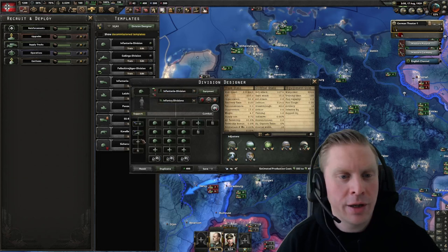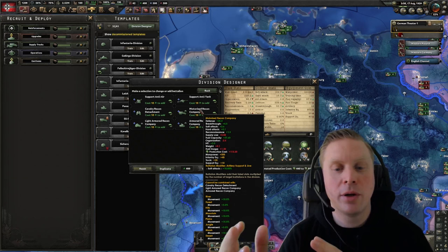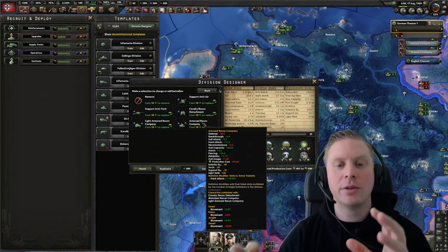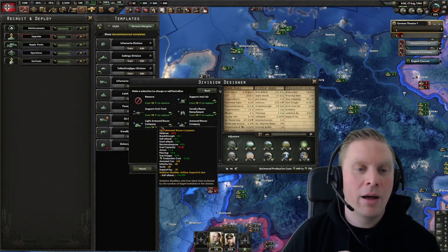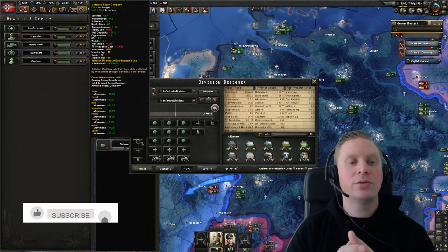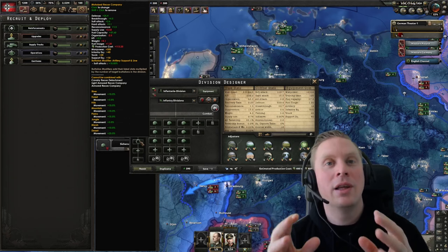Another really important way to get extra movement speed is using a motorized recon company. As you see, you get movement bonuses in different terrains — in plains this motorized recon company gives 15 extra movement, and 10 extra movement through rivers. Motorized recon is extremely good and better than most other recon companies: armor recon gives a different skew, and light armor recon is actually worse than motorized. If you want to work with speed modifiers, motorized is the way to go — plus 15 percent movement in plains does a lot.